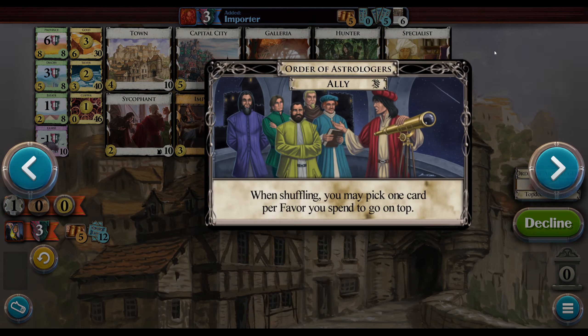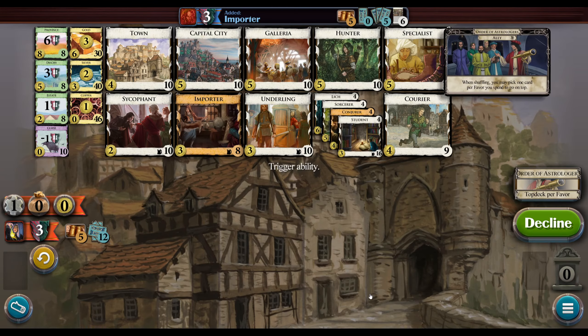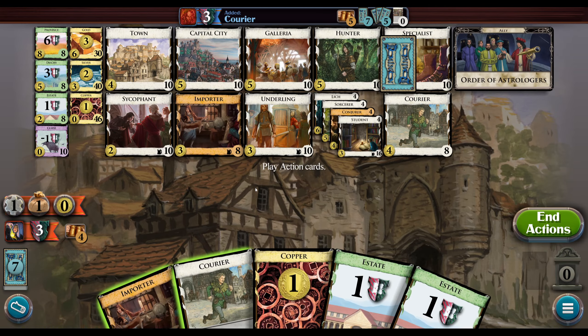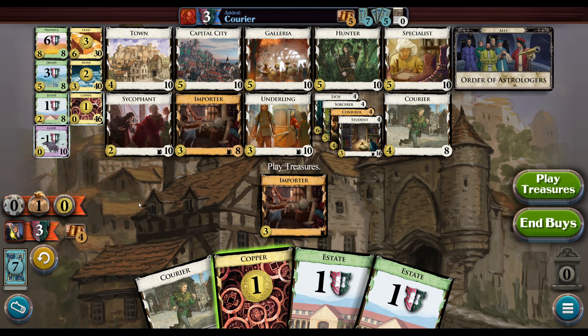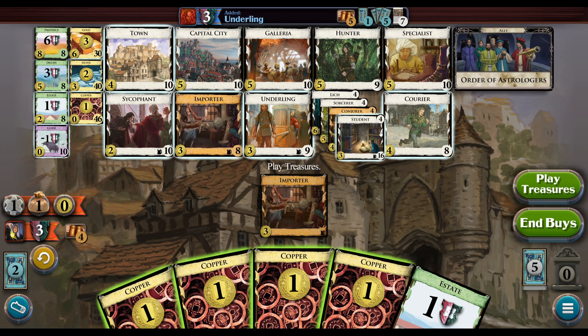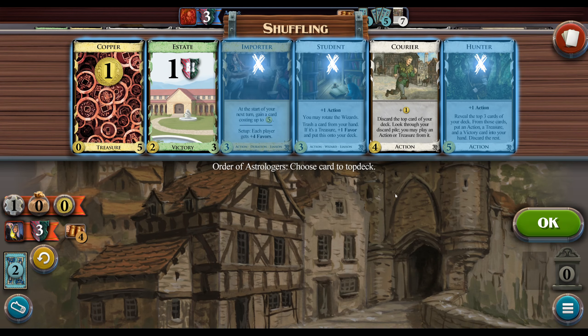I'm going to open Courier and take an Importer — oh, it's not the one I was thinking of. I was thinking it was the one that lets you remove cards from the shuffle. Not that, but top deck is good. We just top deck the Importer. We got a horrible draw. We do get a Student here. We're going to put Hunter, Importer, and Student on top.